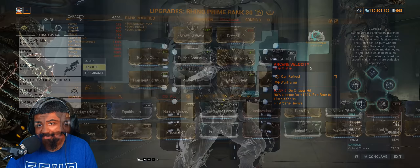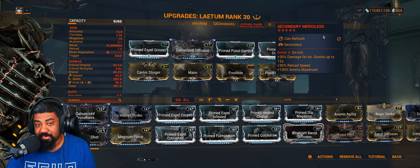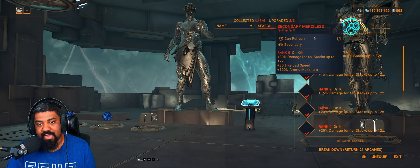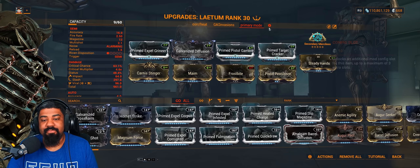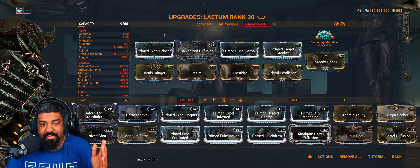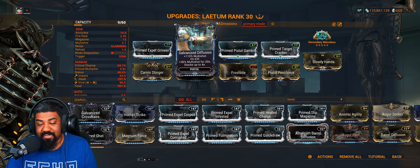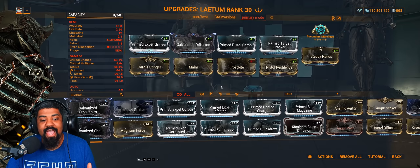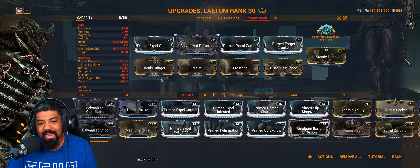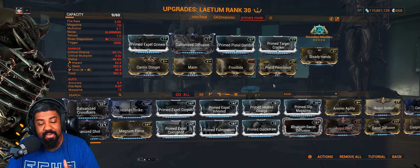I'll be running Arcane Velocity on my Warframe for the fire rate increase when we crit — and we will be critting. The build is very straightforward. I have Secondary Merciless for my base damage multiplier, which stacks up to 12 times. But if you're taking this into disruption, I'd highly recommend Dexterity — it gives you holster speed and melee kills build up the base damage. For regular gameplay, definitely go for Merciless. I have my faction mod to multiply my damage and double-dip with DOTs. The main DOT here is going to be bleed from all that slash we're proccing. Diffusion for multi-shot gives extra pellets, more damage, and chances to proc our Overwhelming Attrition. Crit chance, crit damage, and I have two slash mods.